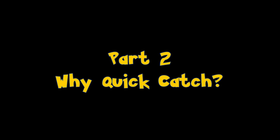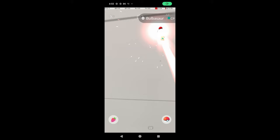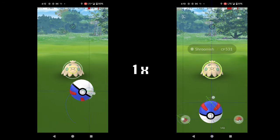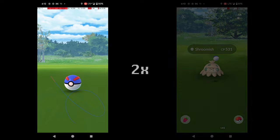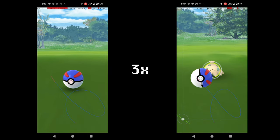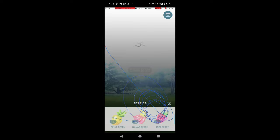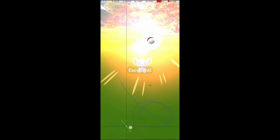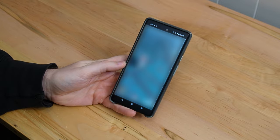Whether catching for XP, candy, or shiny Pokémon, Quick Catching helps because all of these goals are served by completing catches faster. Quick Catch is much faster than ordinary catching and should be preferred for situations where you want to complete as many catches as possible in the shortest amount of time. With practice, a non-AR Quick Catch throw can be just as accurate as a regular throw, so in my experience there is no real compromise, and I use Quick Catch for most catches when both of my hands are free.